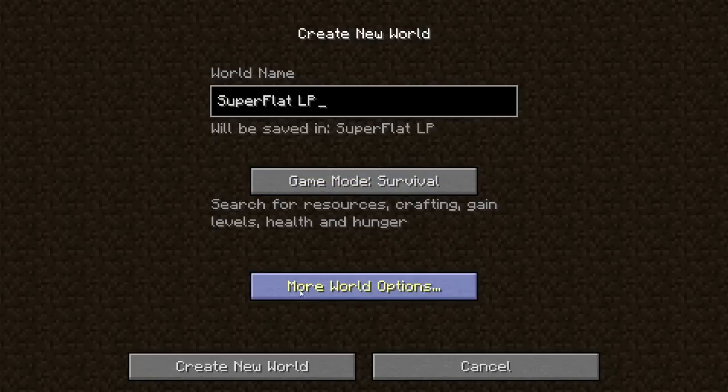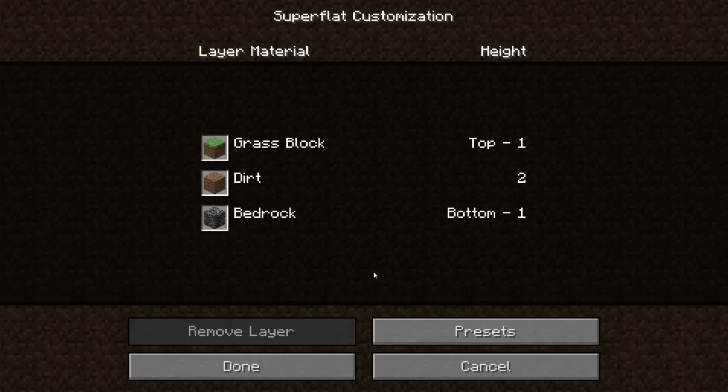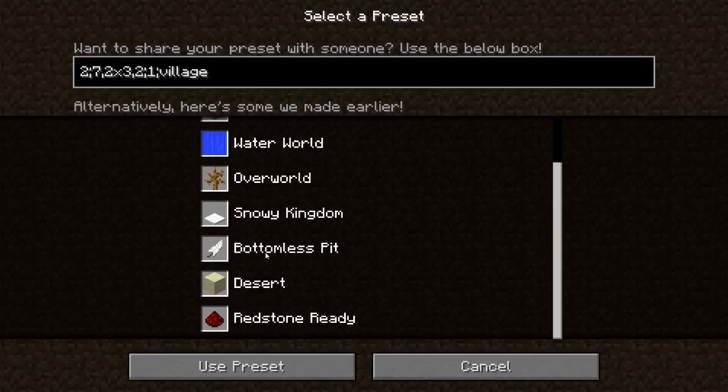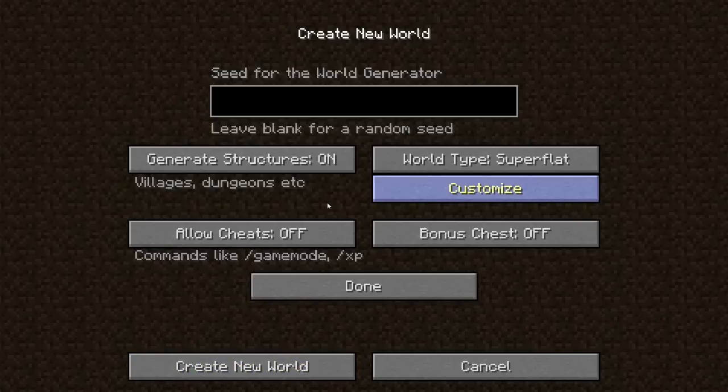LP for let's play. Game mode survival, world type super flat. I could customise the preset to something else, but I think classic flat is the best — that just has one grass block, two dirt, and one bedrock. So absolutely no resources, which just makes it harder to survive. Cheats off of course. Bonus chests — I'll be a bit more hardcore and turn it off. Generate structures has to be on, otherwise I'll be dead within half an episode. I'll leave the seed as nothing and just get a brand new world. Let's go.